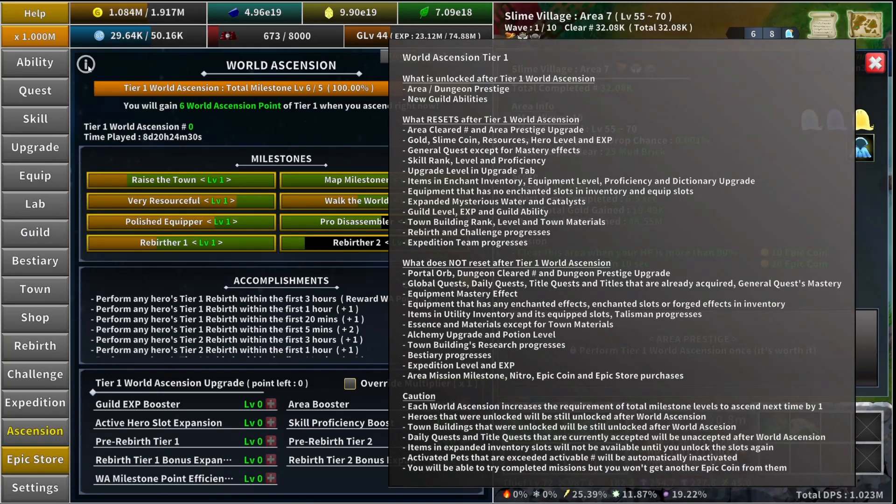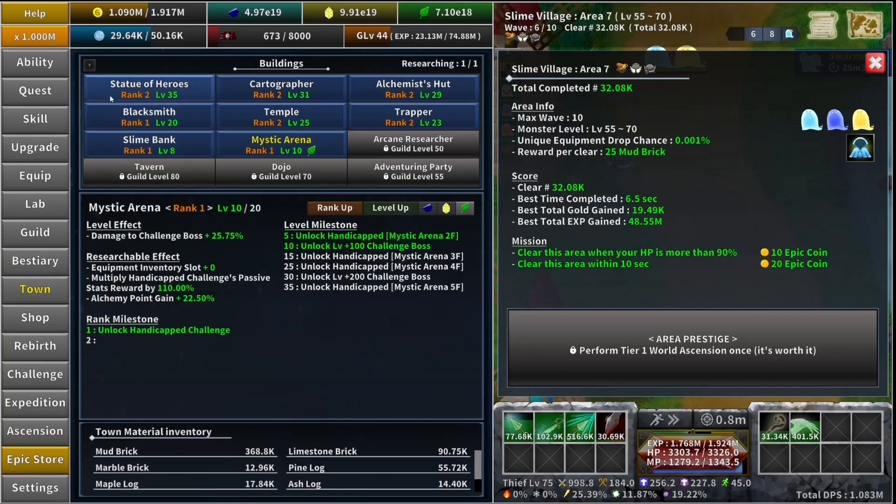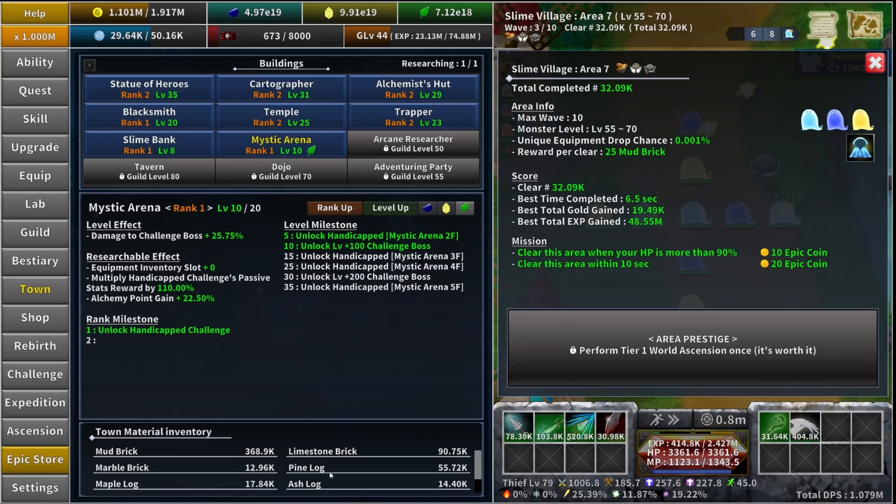Next is the town building rank, level, and town materials. Every single level and rank of the town will get reset, and also all your town materials will get deleted.